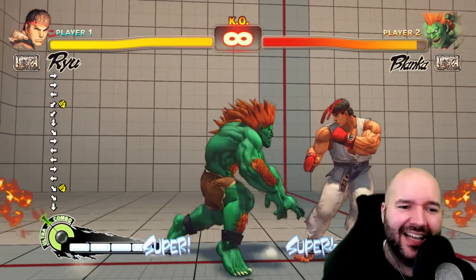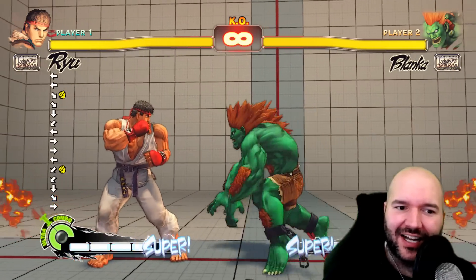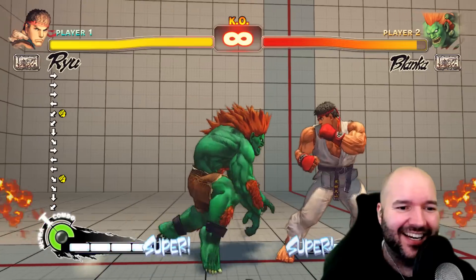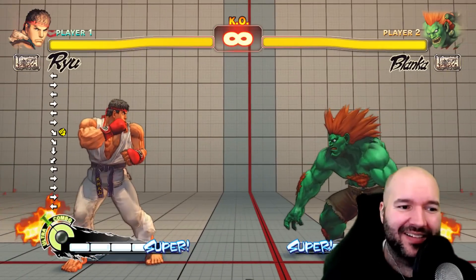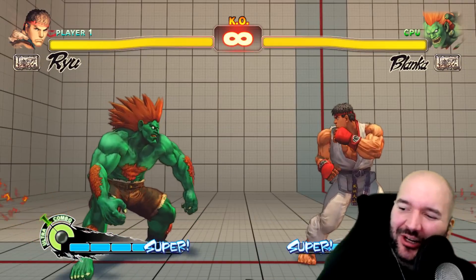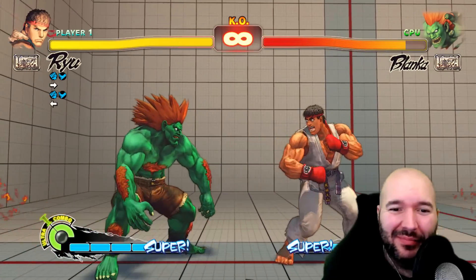That's called a cross-cut DP, and it's going to be invaluable against people who like crossing you up all the time. Go ahead and hit them with the cross-cut, and they'll have to think twice about just repeatedly jumping — because that can be a pretty annoying tactic to deal with. Alright, that's enough about Dragon Punches. Let's talk about throws.